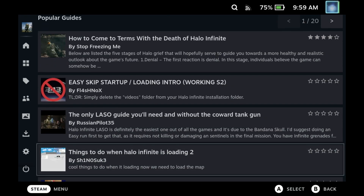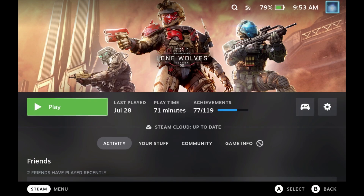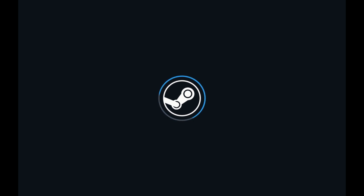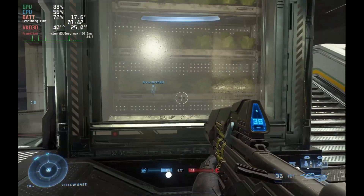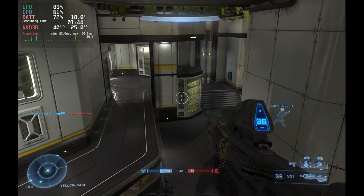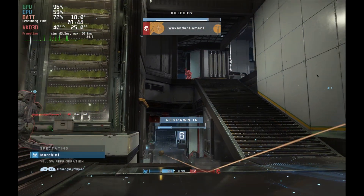Onto the big one: Halo Infinite. Is it now working in the stable channel? There is a GE-Proton 7-28 update but it does not work with Halo Infinite, so the default Proton and version 7-28 are both out. However, if you go with GE-Proton 7-27, it's working like a charm. You no longer have to be in the preview channel, you don't need to delete videos, and they've fixed the issue where symbols and numbers were not showing up in the login window. With GE-Proton 7-27, you can play the Steam version of Halo Infinite — both campaign and multiplayer — perfectly fine on your Steam Deck with no additional enhancements.